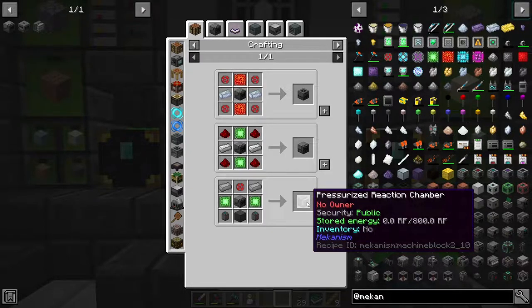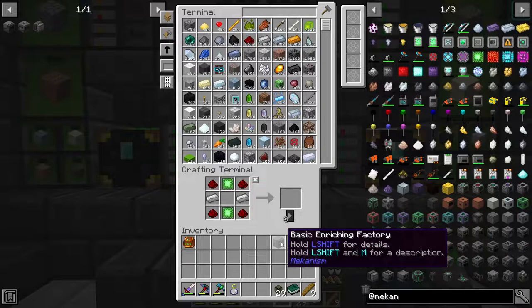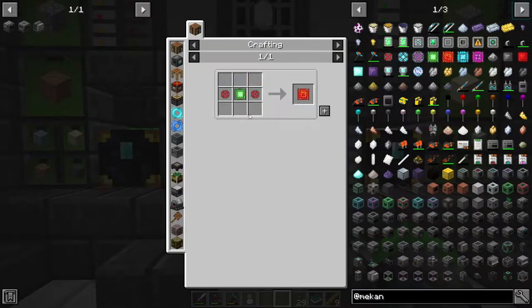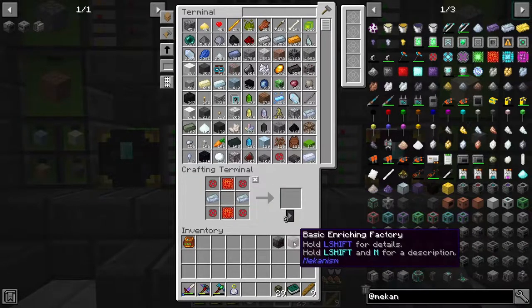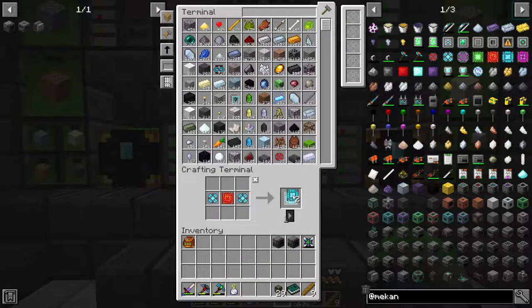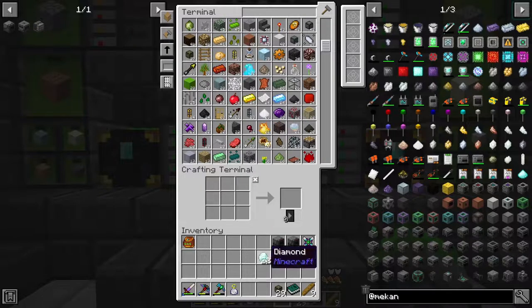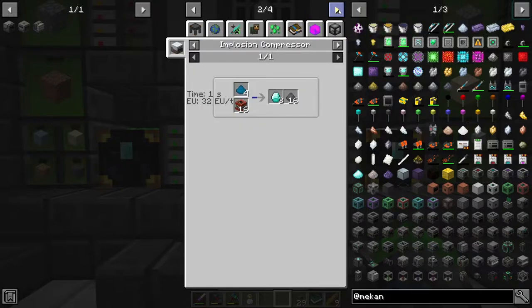We're going to want these Stored Energy machines because I'm pretty sure these will allow us to do more. You have to double whatever you see because they're the next tier. So here and here - cool beans. We should be able to make these. But we're all out, and we're all out of diamonds too. What's the best way to get diamonds?